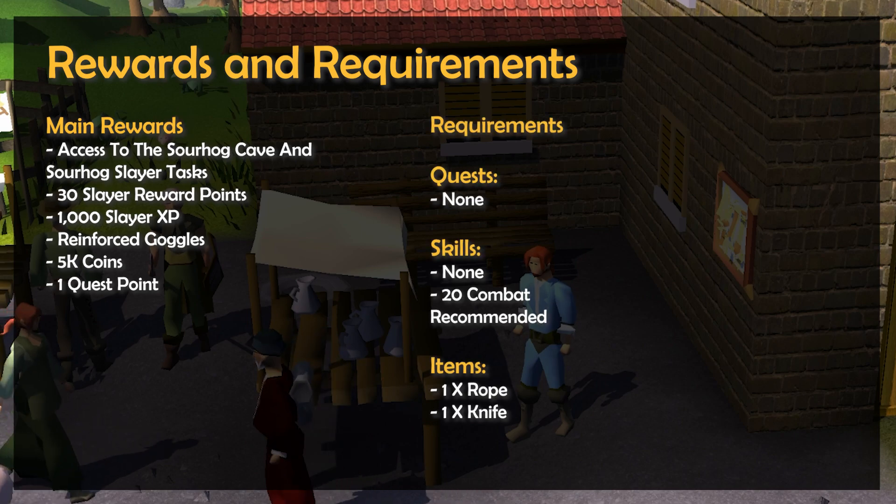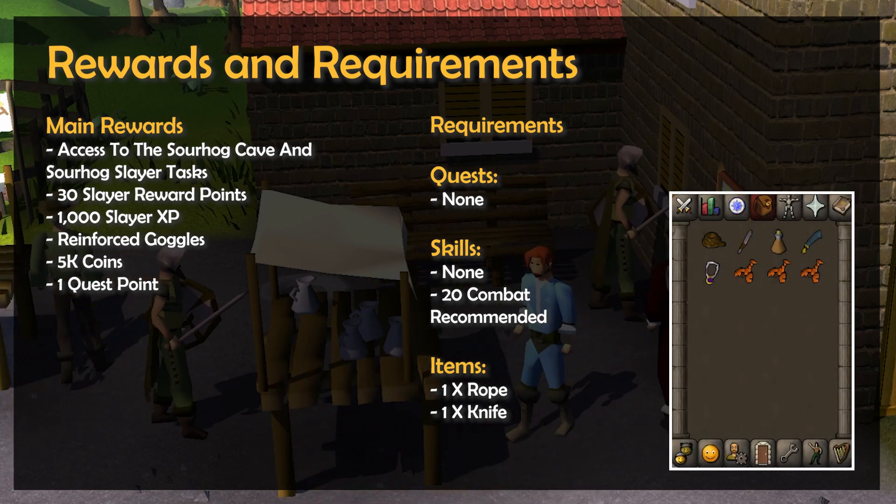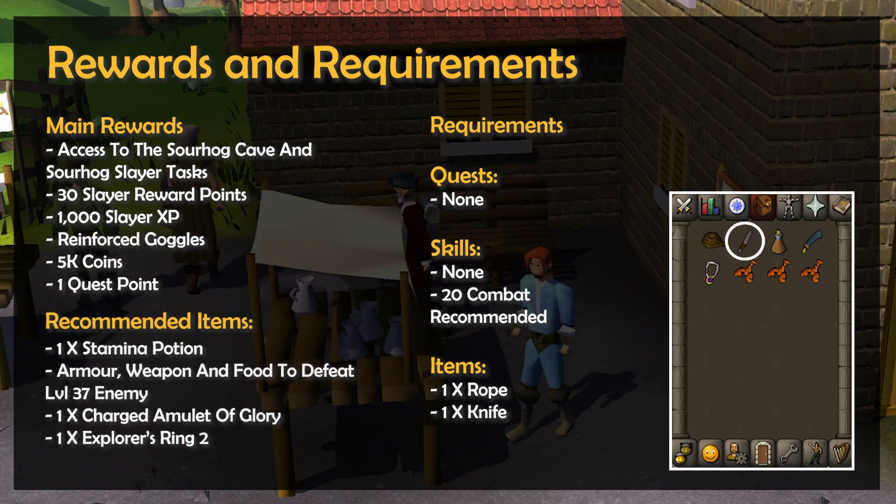While there are no quest or skill requirements, you will need to be able to defeat a level 37 enemy in this quest that can't be safe spotted. When it comes to items, you'll just need 1 rope as well as a knife. In terms of recommended items, I'd suggest bringing along a stamina potion, as well as a weapon, armour, and food to defeat a level 37 enemy.